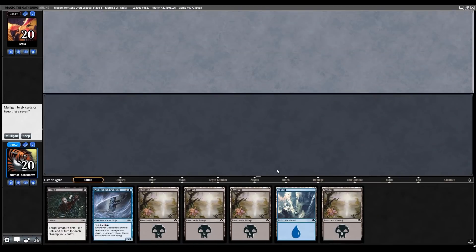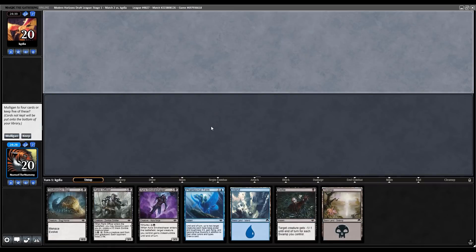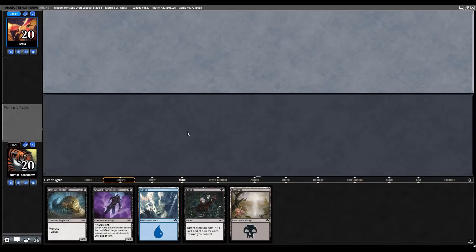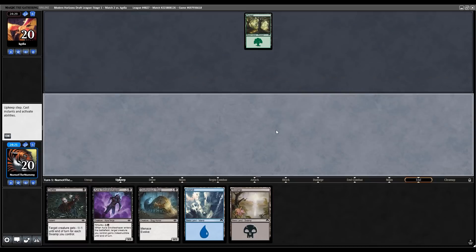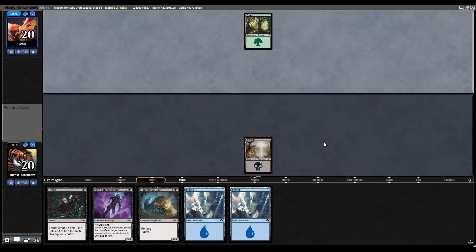Okay, here's round two of this Modern Horizons draft — we're on the draw, and this is just a mulligan for me. I do have a Defile, but not having anything to do on turn one or turn two is basically the worst. This is close, but I think we just have to ship down to five. All right, certainly better here — pitch the Phantasmal Form and the Rank Officer. Not the best five we could have gotten, but good enough. We have a Slug at the very least, which is what we wanted — something to do on turn two, and we have the mana to smoke shaper on turn three if we want.